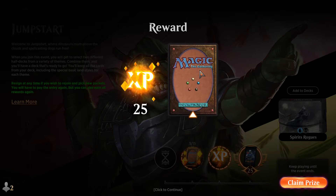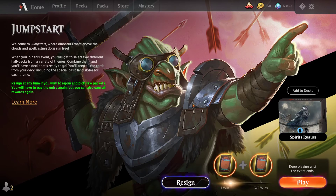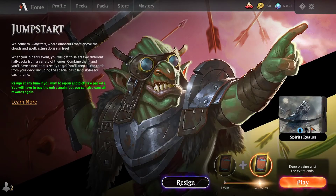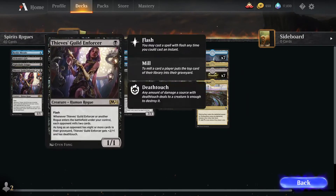Let's hype it up anyway — what did we get? Alright, well, Glass Casket, I guess. They can't all be winners. Well, that was my third Jumpstart event video, with Spirits and Rogues this time. Really nice deck — definitely adding that to my decks. That was fun. I recommend both of these themes.